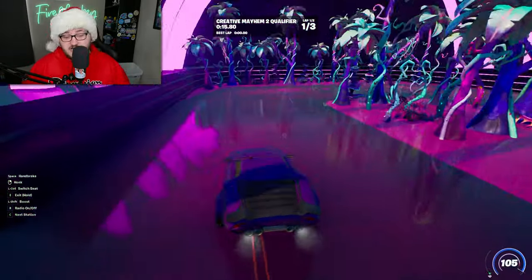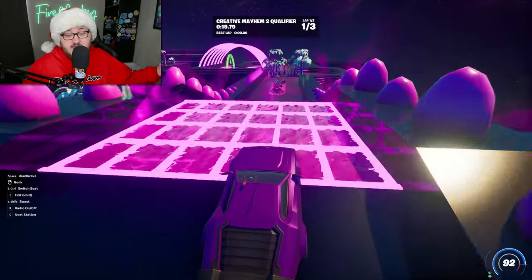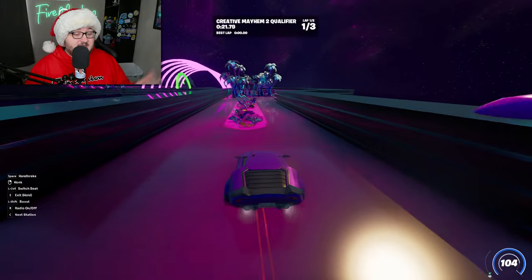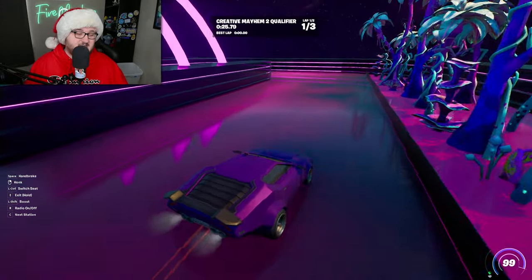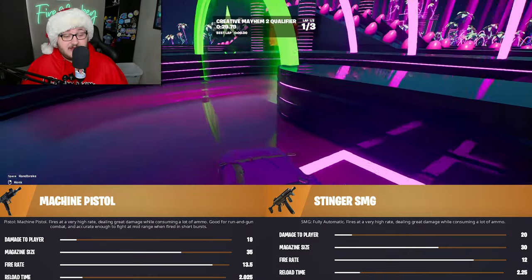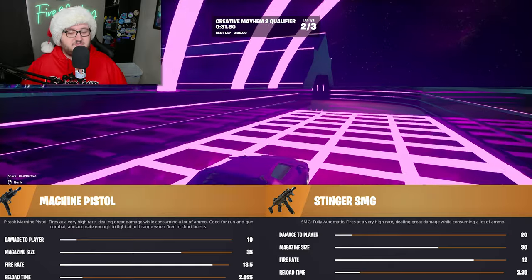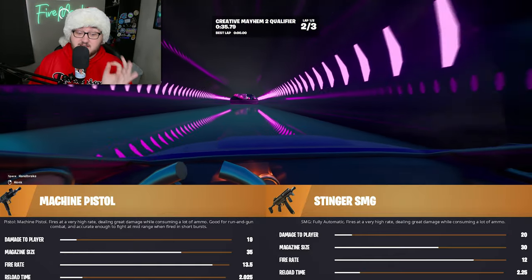It fires at a very high fire rate, dealing great damage while consuming a lot of ammo. It's basically a good run-and-gun combat weapon that is accurate enough to fight at mid-range when fired in short little bursts. You can see the stats on screen — the on-screen image is comparing the Machine Pistol to the Stinger SMG. Something you may notice is that it does a slight, tiny bit lower damage.